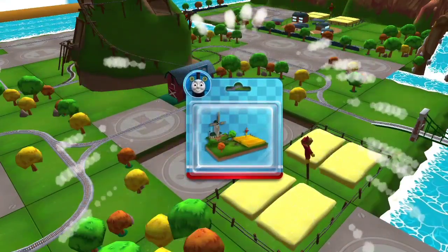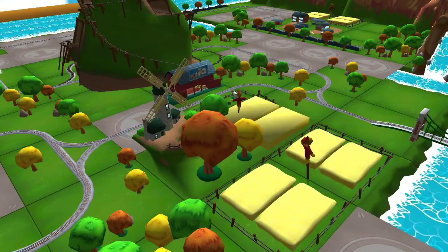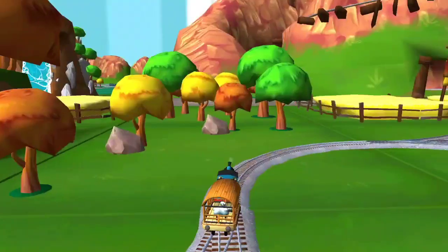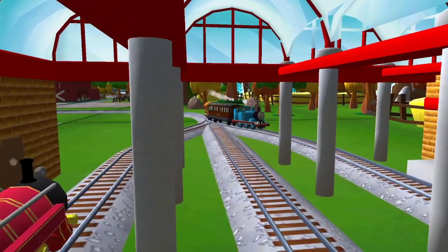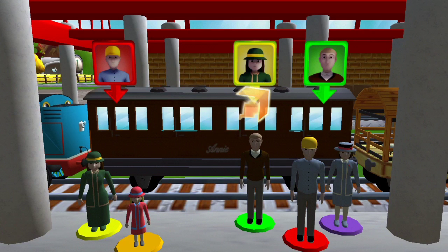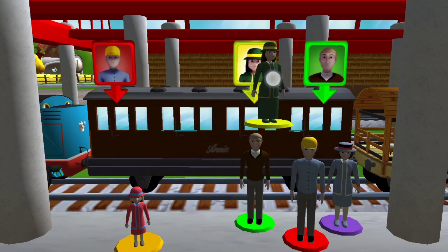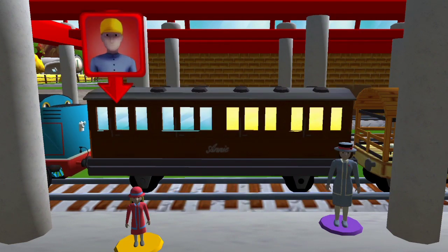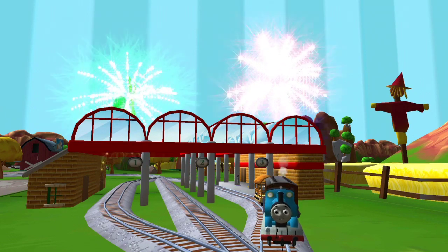Just slice across it or tap it to open. Help the passengers get into the carriage. Drag each of them to the square with the matching colour. Good job! Your engine was really happy to help.